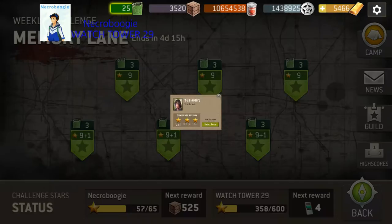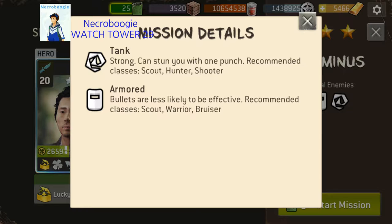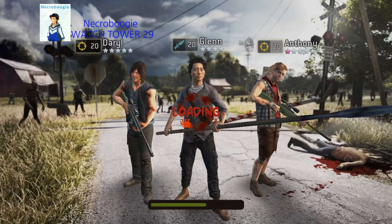Hi, welcome back. We're doing Memory Lane — this is gonna be Terminus. It's level six. As you can see, you've got armored and tanks here. You can click on the little icon to pull up the mission details and learn a little more about them. I'm not gonna show you the survivors — it won't matter at this level. I just dragged Glenn along for the extra supplies anyway.